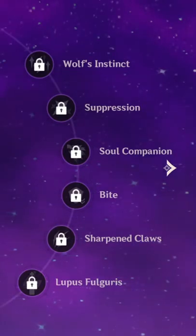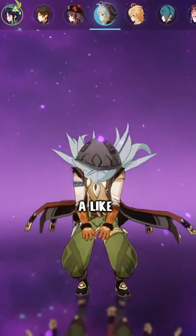Razor's constellations are actually pretty good, especially C4 which decreases resistances. So if this helped you guys, leave a like and subscribe.